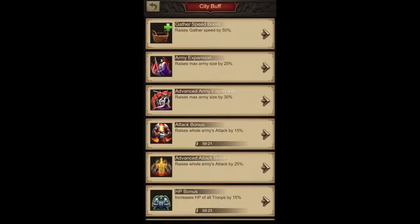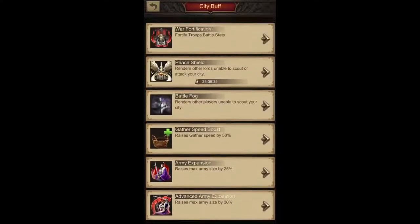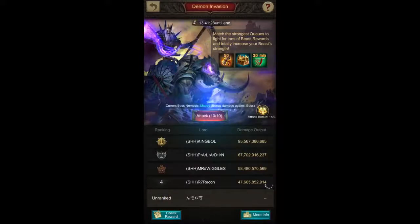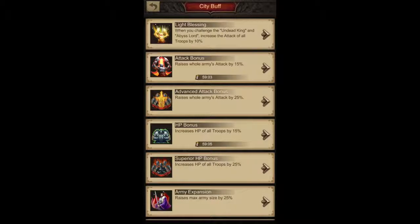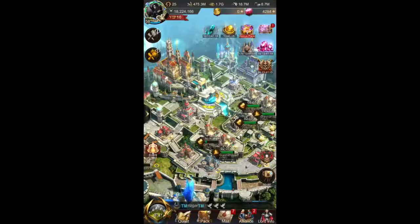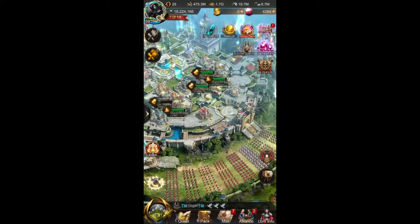I'm also using the 15 HP bonus. One thing to keep in mind is that I'm not spending gems to get that extra light blessing buff, as I am already maxing out my damage rewards and I don't need it to get the maximum beast XP pills from this event. So I will be skipping that buff. If you are still not having enough damage, go for it — it's only 200 gems if you have gems to spare.